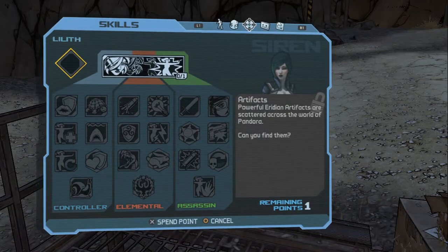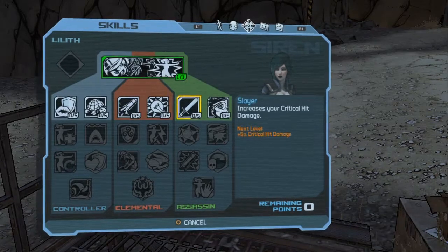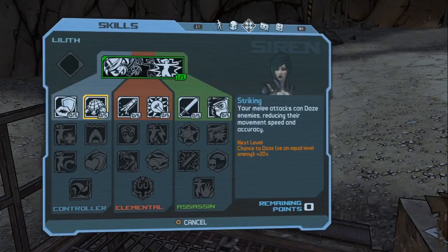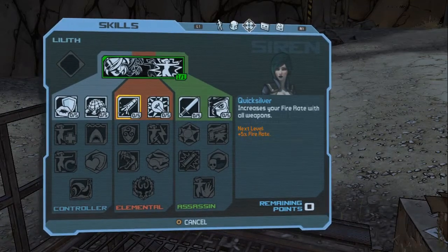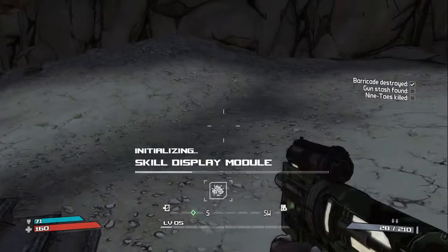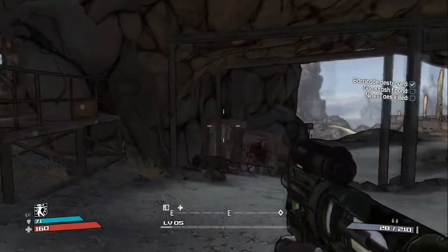Artifacts — powerful ones are scattered across Pandora. Can you find them? So now when we level up, we can choose what we're going to end up doing — whether we're going shield and melee attacks, elemental stuff, or crit slash resist damage. You now have an action skill — press L1 to use it. After use it is unavailable until it recharges. We have our action skill in the bottom left-hand corner.